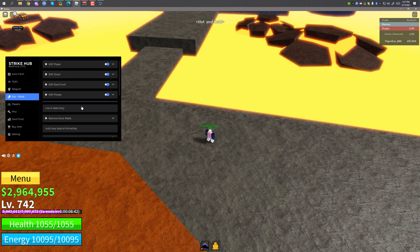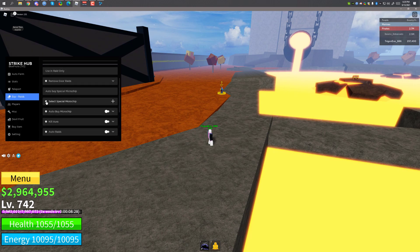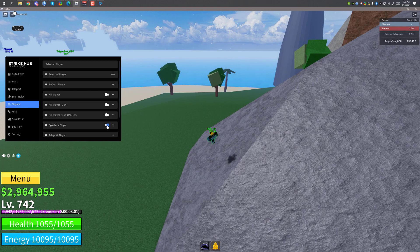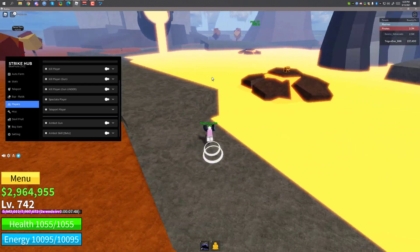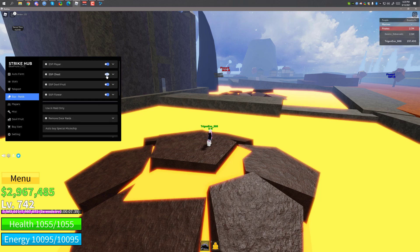There's also an option to disable lava somewhere. There are also options for raid — you can use these on raid only, but I'm not in a raid right now so I can't show you. There's also a players section where you can select a player and kill them, kill them with a gun, or kill them from below. There's also a spectate player option — I selected a player and you can see what he's doing, he's auto farming. You can also teleport to a player. Chest ESP is showing but not working very accurately.